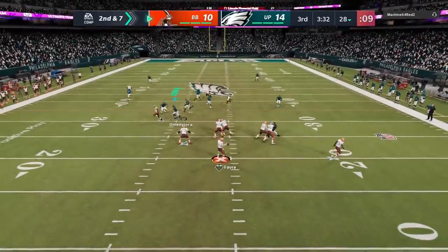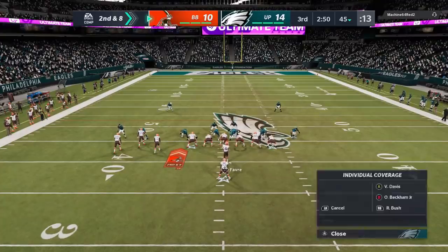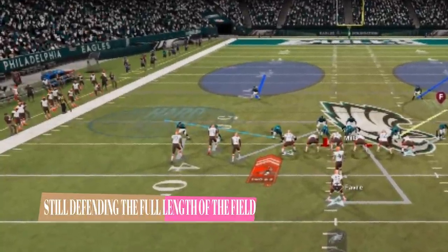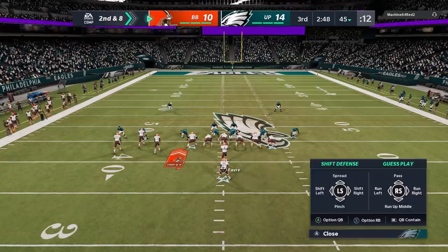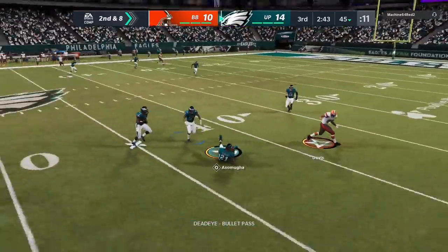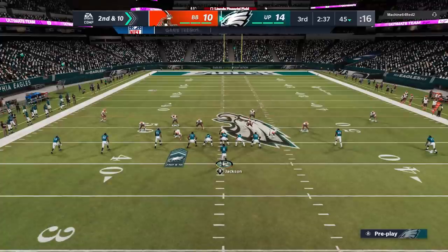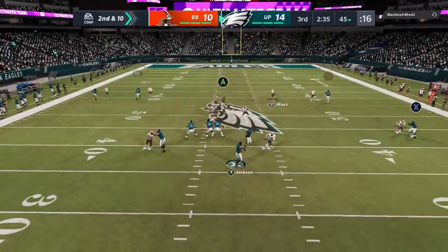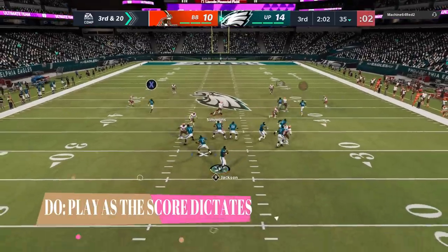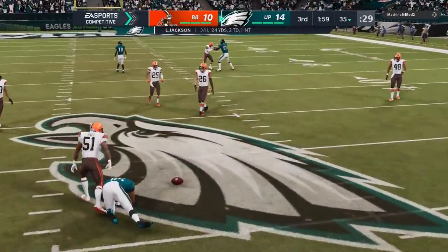Starting off the second half, he's still hitting me with those drags and crossers. Since he's done that enough, I'm going to hit him with a hard flat to try to force a throw to the other side of the field — and sure enough, he has to throw right into tight coverage and we get an interception. On the next series, not a lot of success. I'm going to play as the score dictates — I have the lead, I'm going to play with the lead. I'm going to punt the ball back and make him go the length of the field.